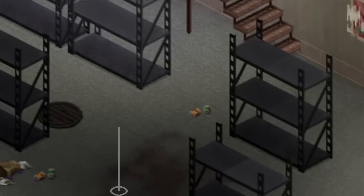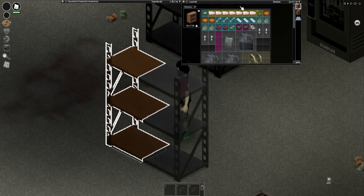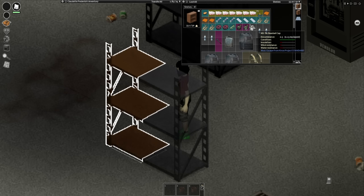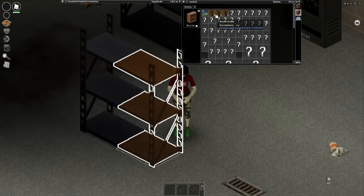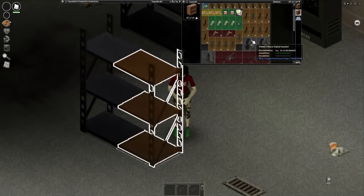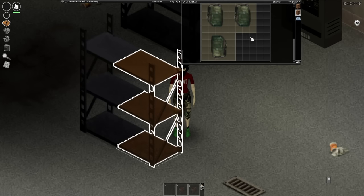There is one shelf that does have some basic supplies — it has a whole bunch of supplies for me to take, like ammo, body armor, chest harnesses, water, and rations. On this end, we have more magazines, money — about 5,000 worth — guns, headsets, and a whole bunch of backpacks.